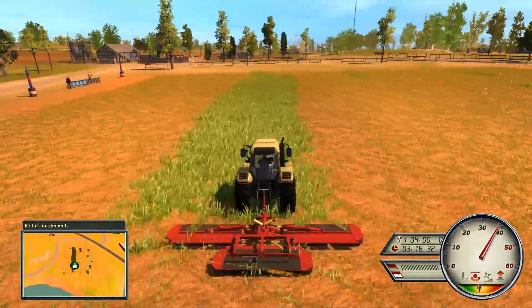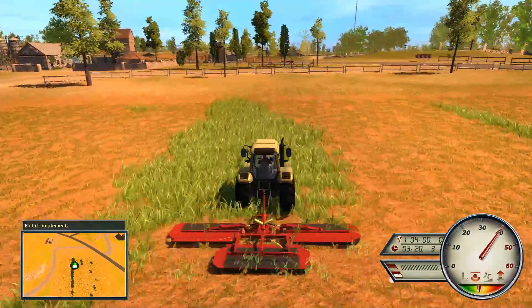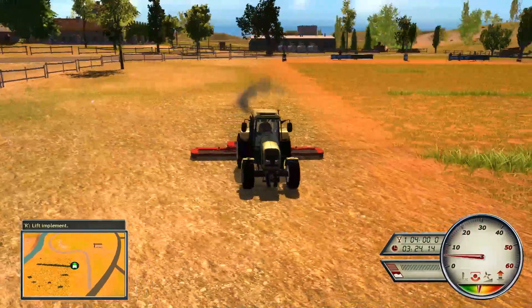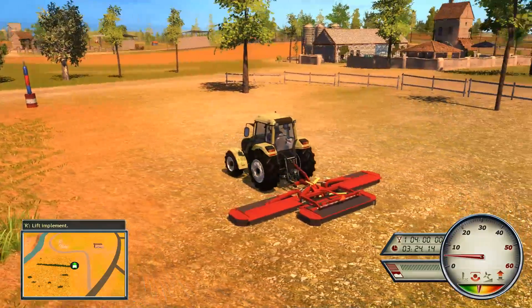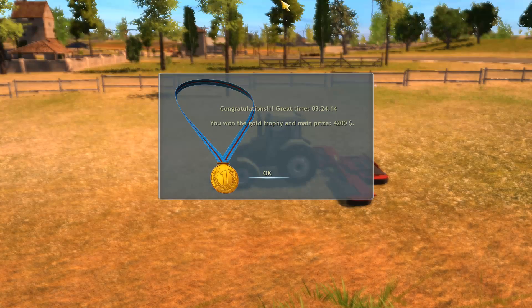At the moment I'm just basically trying out all of the events in the game — this is the second event. Finish! So that's the second event: you have to cut a field of grass but it seems like you don't have to do all of it. The timer was still going until I lifted up the cutting implement, which is quite interesting.